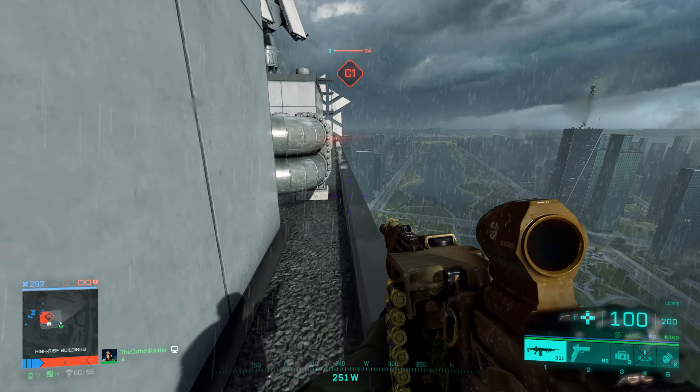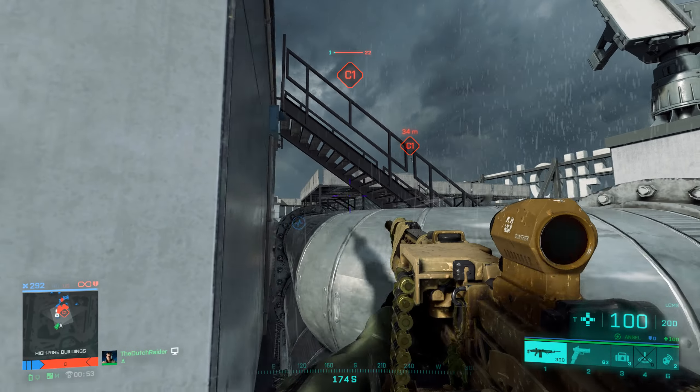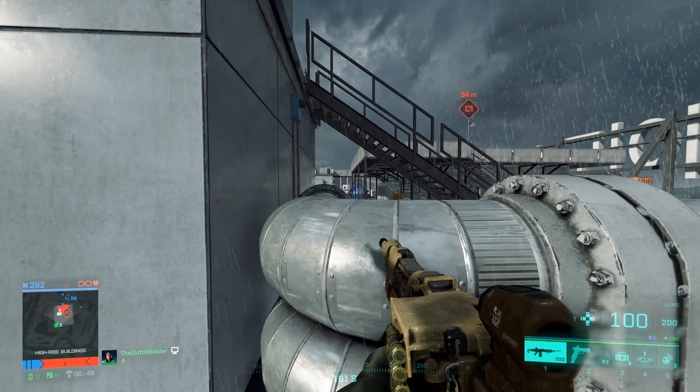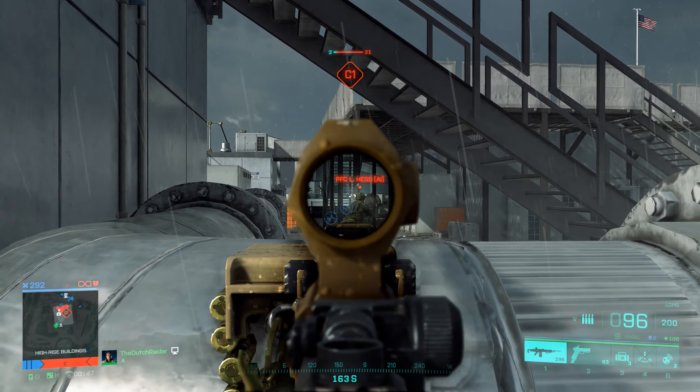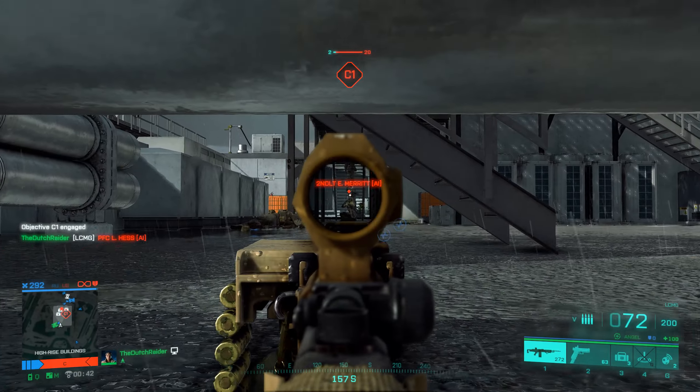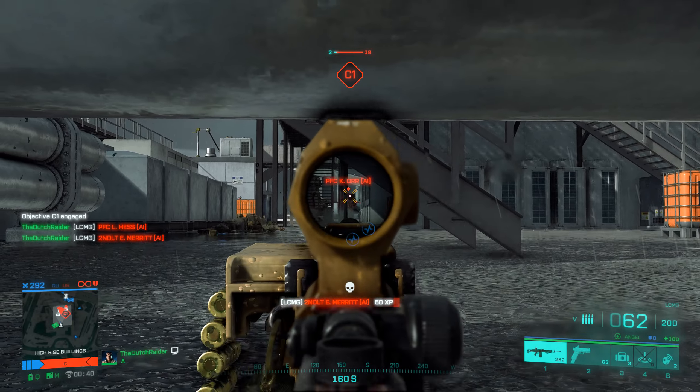When you get out, jump down immediately. This is also the perfect place to drop your insertion beacon. This is where the fun part starts. There are two ways to do this: you can stand up on this little ledge and look over and shoot bad guys, or the second option — lay underneath it and shoot under them.